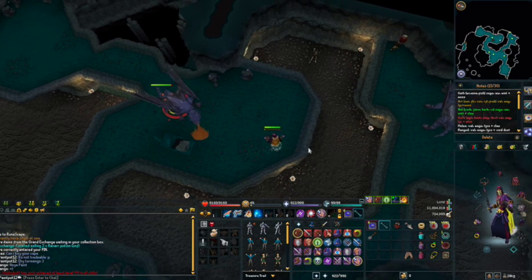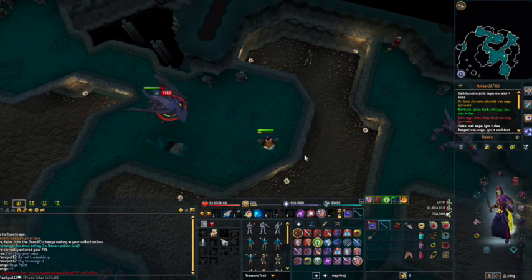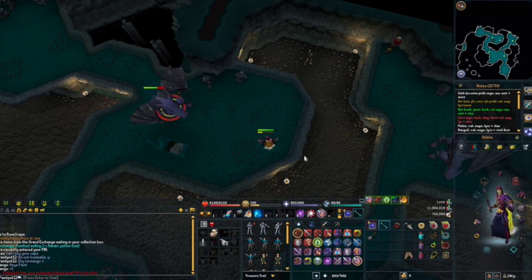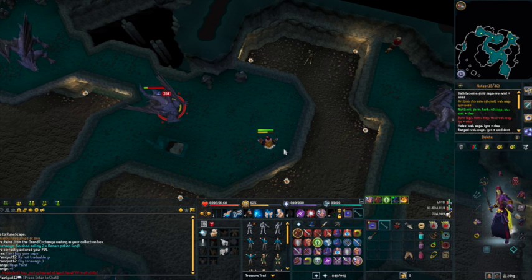What you want to do is start attacking and get off your basic abilities first to build up to Threshold. Whichever abilities you prefer to use — bleed effects are also good as the dragons have quite a lot of life points. When you build up to Threshold, you want to use something like Asphyxiate or Wild Magic in order to take away a good portion of their life points.